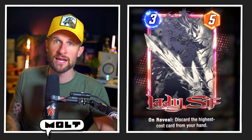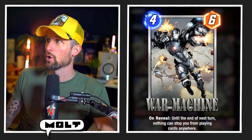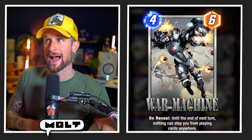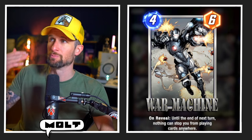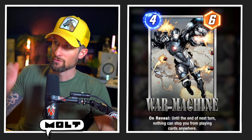Lady Sif is in here just to discard the big cards, either in combination with Black Knight giving you that Blade, or to work really well with Ghost Rider — being able to pull them back. Ghost Rider pulls back the big cards that you discard. War Machine allows you to play Cold Obsidian at any location, Giganto at any location, and Infinaut wherever you'd like.